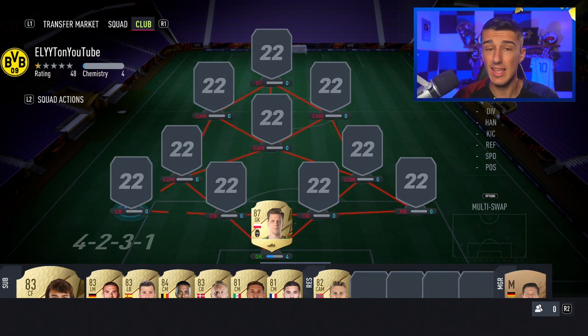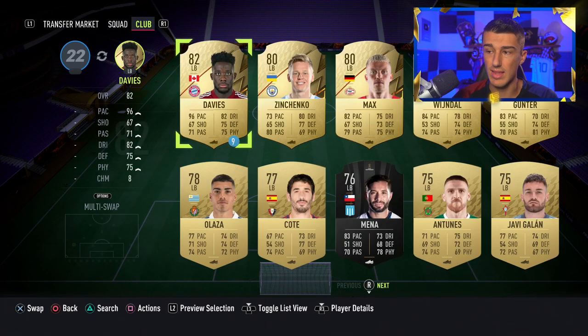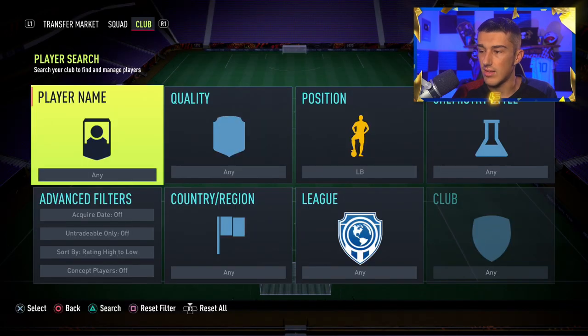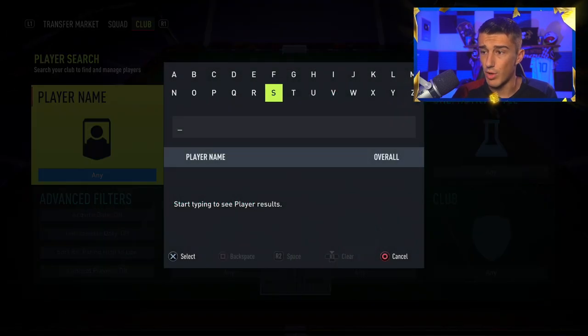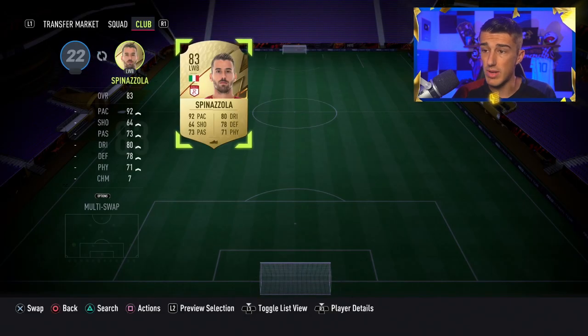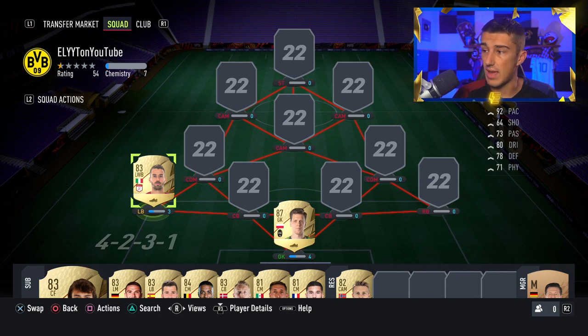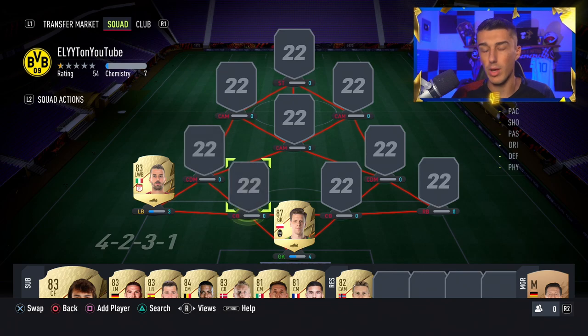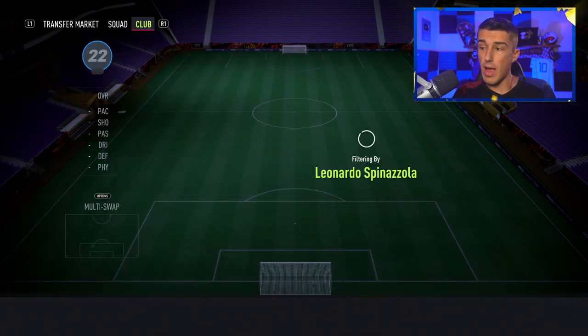At left back, my favorite player in the team — Spinazzola. He is spectacular and worth every single coin. He's apparently listed as a left wing back and I forgot to change him to left back, but Spinazzola has got to be one of the best left backs in the game. His 92 pace means he just bolts down the wing, passing the winger and the fullback consistently, and then you cut in and play that back-angle pass. He is honestly my favorite player in the team.